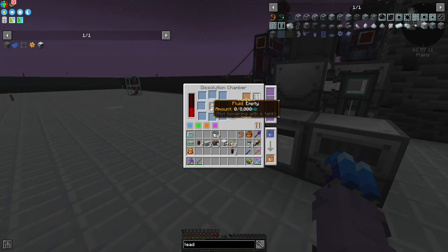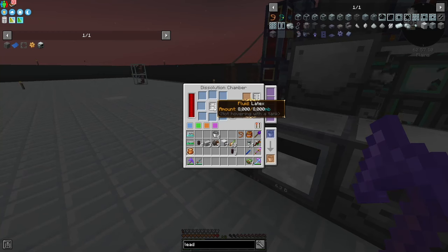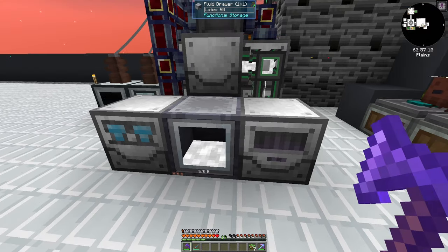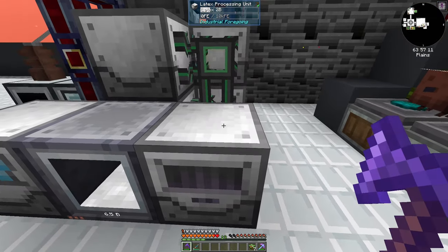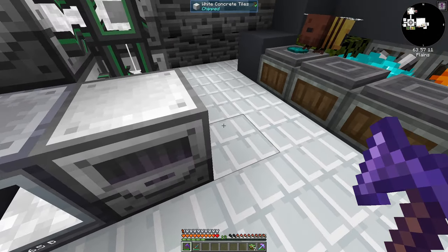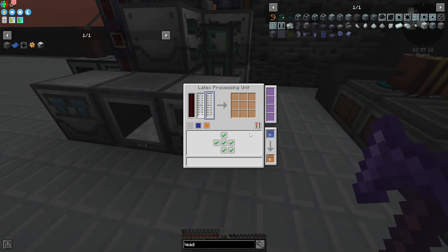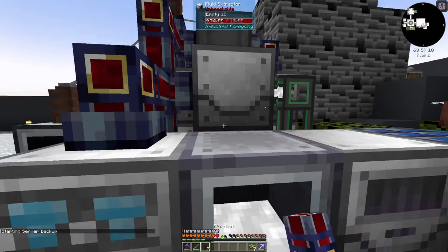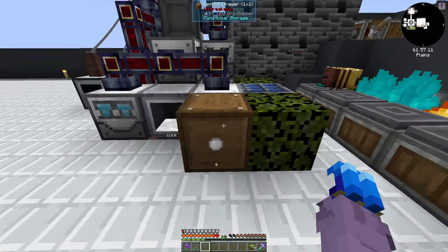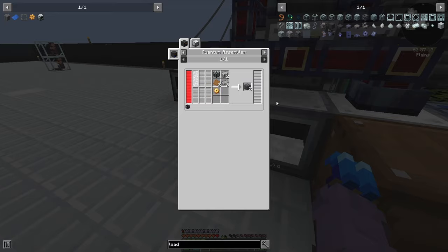The dissolution chamber will fill up with latex. This one needs a pusher upgrade to push into that one. Our fluid drawer will act as a buffer if we ever need more. I'll throw a drawer on top with an aqueous accumulator, and this guy can pull directly in from this side. With our latex processing unit, we do need to power this thing — I did forget about that. Now we have automatic tiny dry rubber, automatic latex, and our dissolution chamber set up so we can make our simple machine frames.